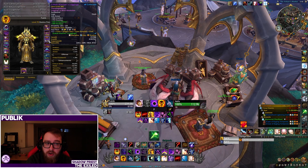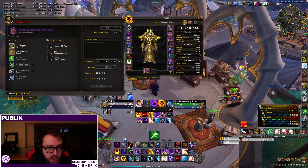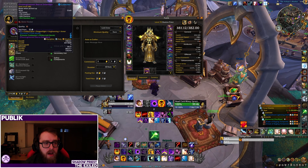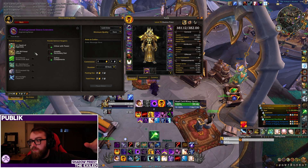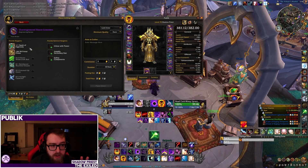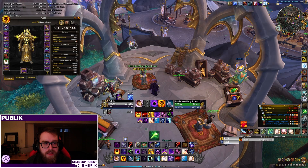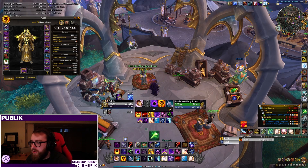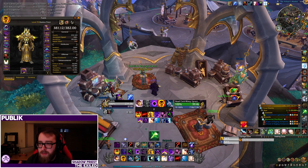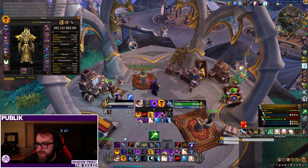For my third item, I'll go to the engineering wrists — the Over-Engineered Sleeve Extenders. It has fewer secondary stats, so I'll craft it with haste and get the tinker slot. It'll primarily be a Battle Res wrist item for Mythic Plus. From there it's up in the air depending on final tuning, bug fixes, and where things line up — but that's my initial gearing path with Crafted Gear.